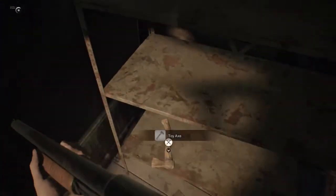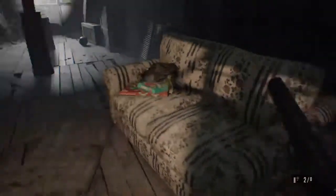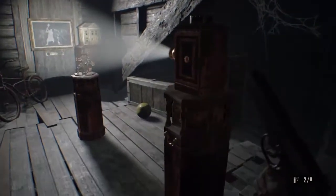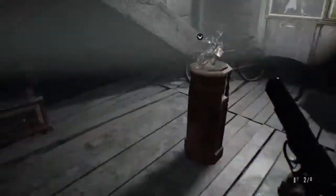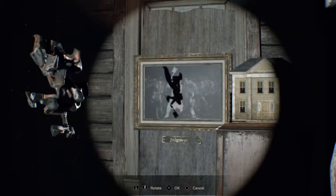Oh, I already hate this place. Hold the shotgun. Toy axe. Let's go regular gun, because I just do not want to waste. What is that? Strong chem fluid. I can make different stuff with that, right? Okay, here we go. Puzzle time.